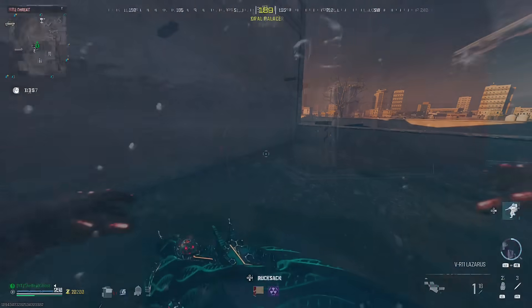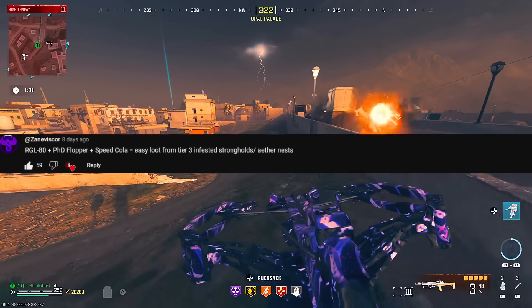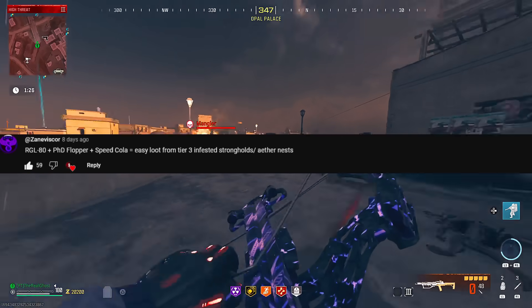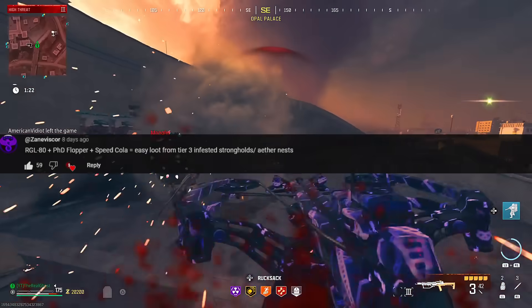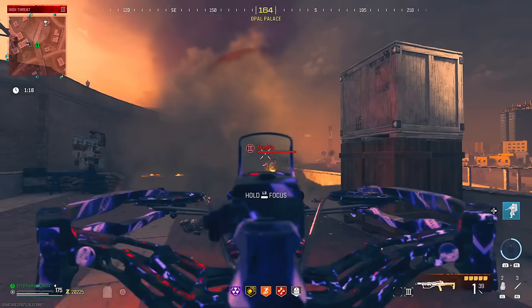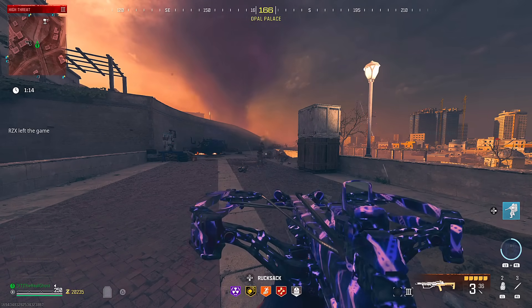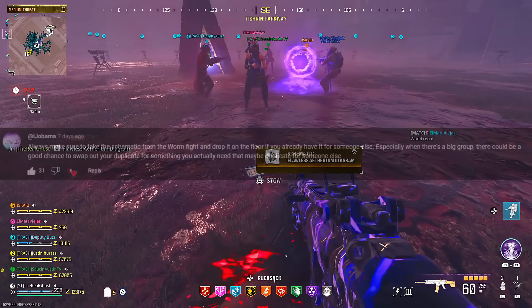Speaking of PhD Flopper, this next comment comes in from Zane who says the RGL-80 plus PhD Flopper plus Speed Cola equals easy loot from tier three infested strongholds and ethernests. This is an amazing tip because not only are these ethernests inside of the tier three zone a big pain, but there is also a mission in act three and this is gonna help you guys out with that. Another thing you can do is use the crossbow with the explosive tips — that works really well for doing this as well.